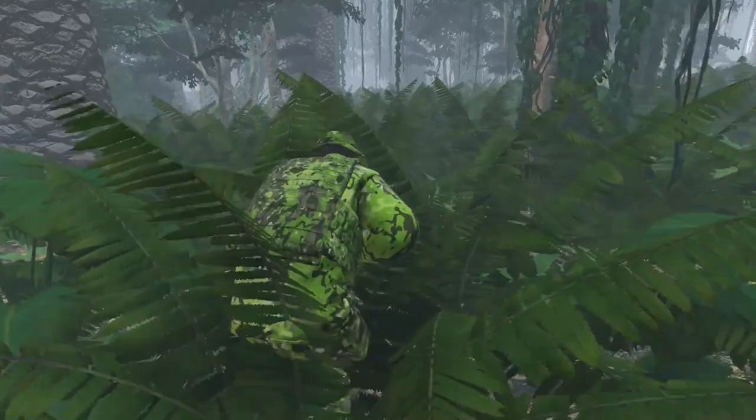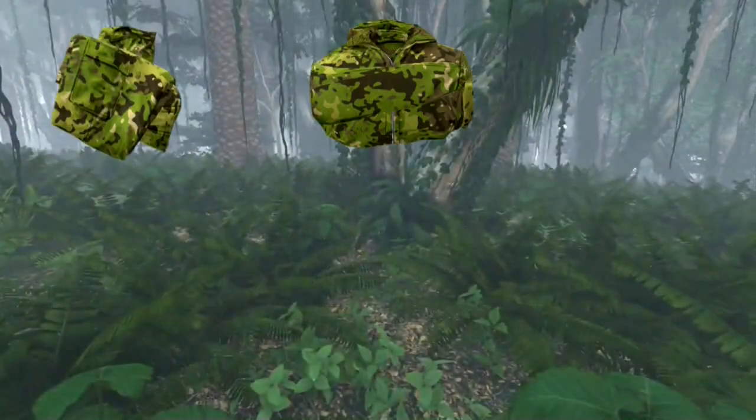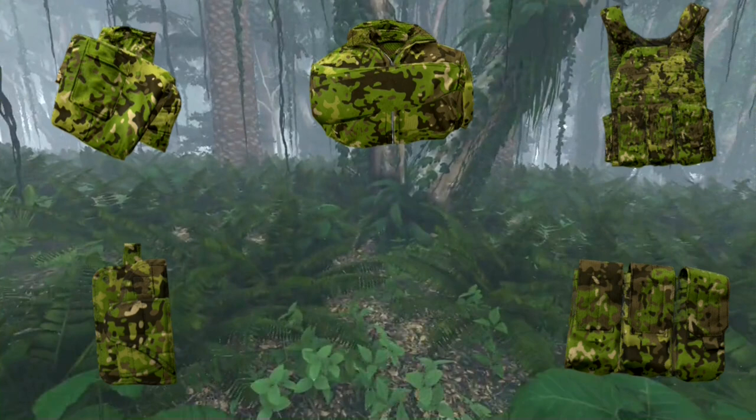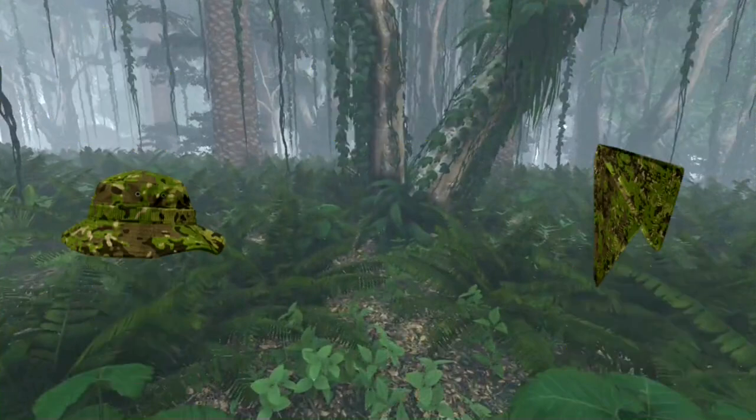Gear up with hunter pants, hunter top, plate carrier, holster, and pouches — all designed for comfort, durability, and functionality in any jungle environment. Complete your outfit with a stylish boonie hat and bandana for that authentic jungle warrior look.